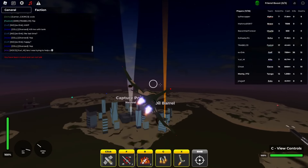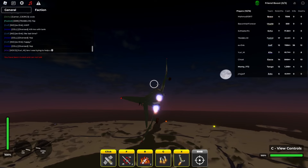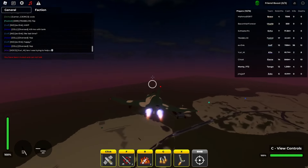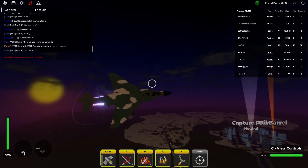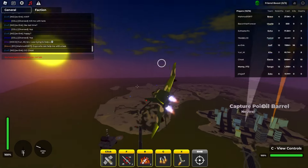Now we're getting to the good planes. The Phantom is a bit like an F-14 — it's got a 20 millimeter auto cannon, 800 hp, and goes 306 miles an hour. It's got two lock-ons but they do terrible damage, only 150. It's also got two napalm bombs — no other plane in the game has this — and I'm going to show you what they do.